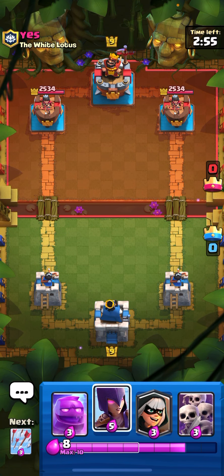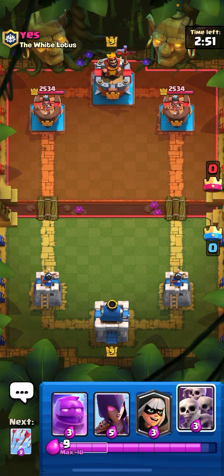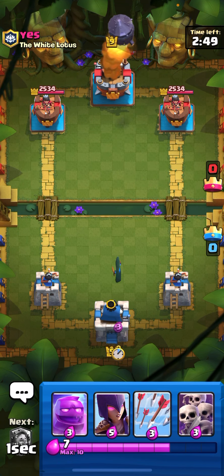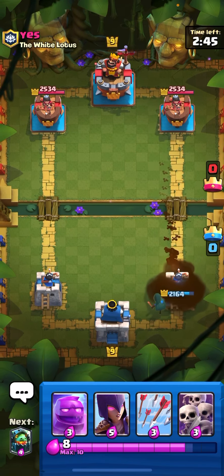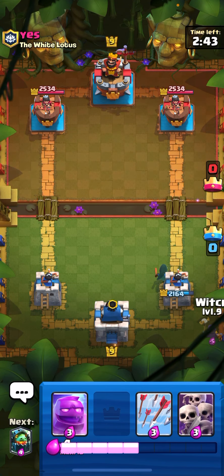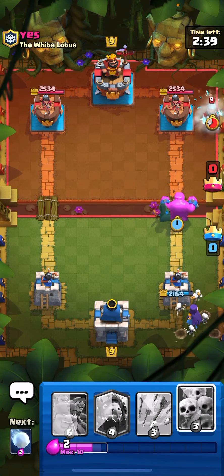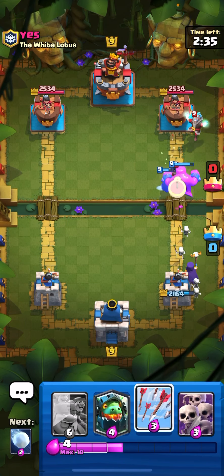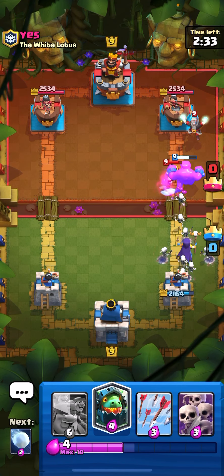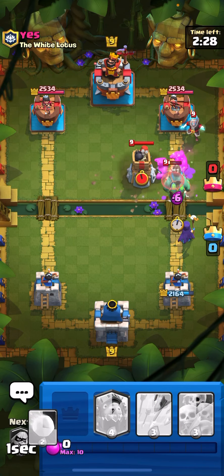All right, we got Elixir Golem — not a great card but it's okay. What in the world — why would you rocket that? I have no idea why they did that. Let's drop the Elixir Golem. Nice, pretty good stuff. Okay, Electro Wizard — I don't know about that. Let's drop our Goblin Giant.